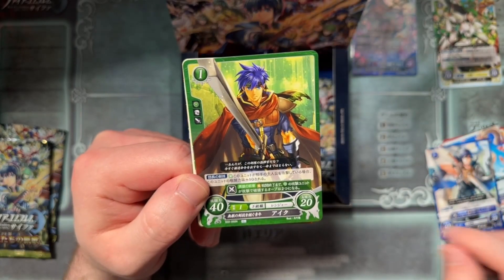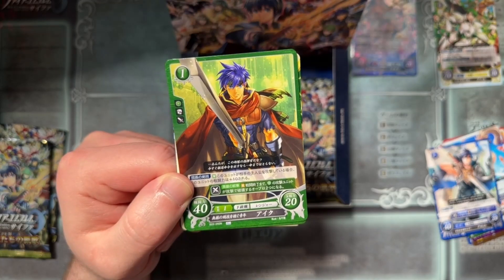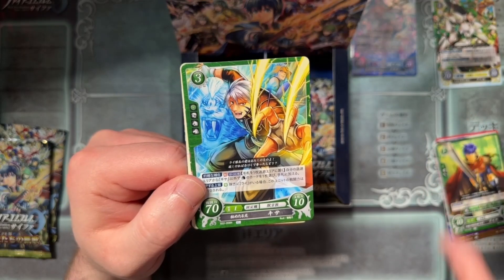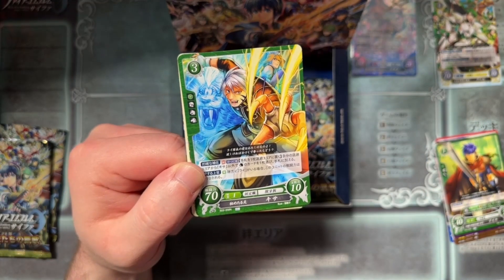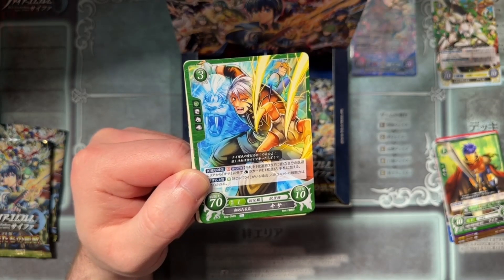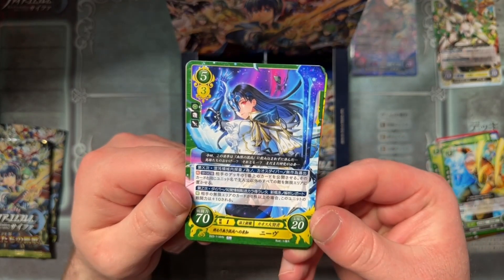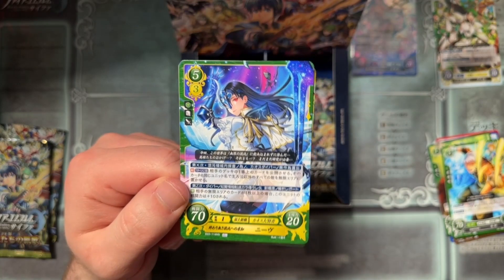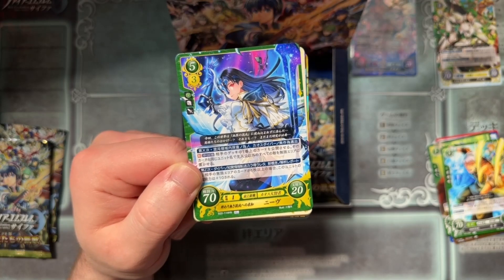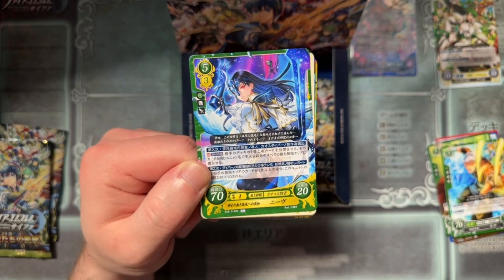We got Chrom of course. Ike — I feel like I've seen this Ike art, maybe a reprint? And Kyza — K-Y-Z-A, however you want to say that. We've got one of the Cipher original characters — I don't remember her name. This is Niamh, N-I-A-M-H; it could be pronounced something entirely differently depending on language of origin. She's got a neat design, very edgy with the mask and stuff — very Altina-esque with whatever sword thing's going on.